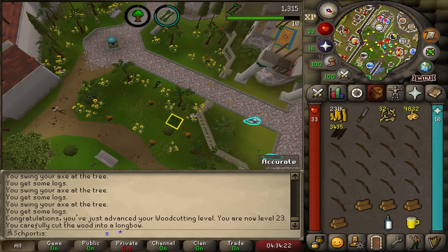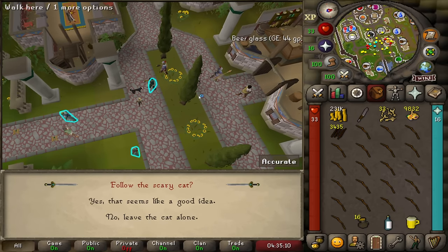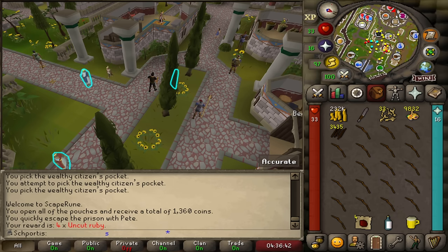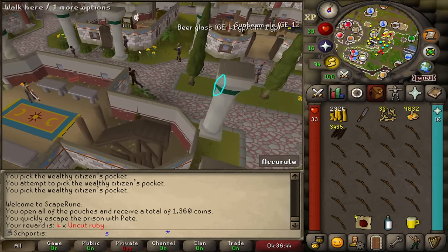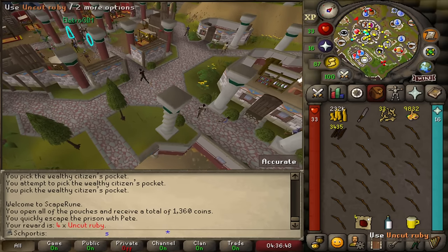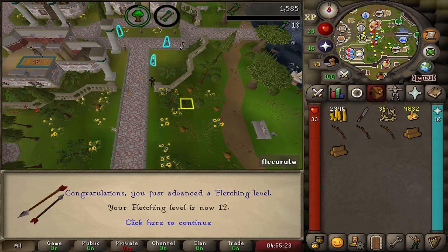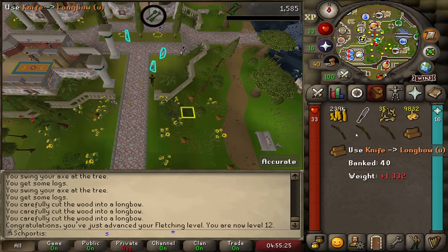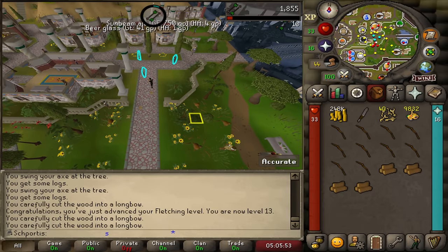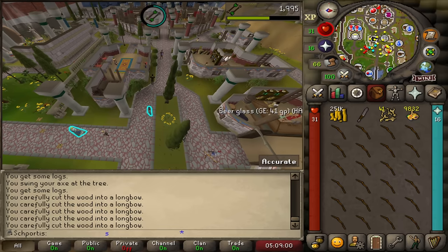Level 23 woodcutting. Just did a random — it was the balloon random and I got four uncut rubies. We just passed level 11 fletching, then level 12 fletching, then level 24 woodcutting. Just hit level 13 fletching finishing up this inventory, and we did just hit level 25 woodcutting.